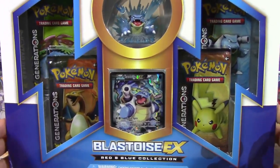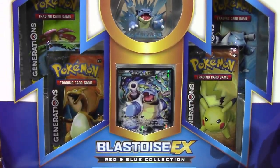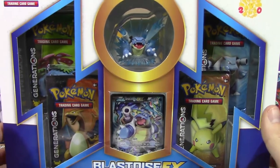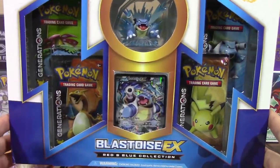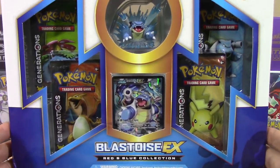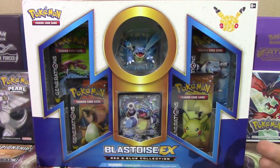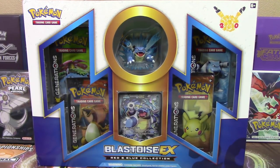This is the second installment of this series. We had the Charizard Box a couple months ago, and after this we're going to see Venusaur and then Pikachu. They're all a few months apart, but this is actually street dated to release on May 18th, which is actually tomorrow. Myself and one of my very good friends got a hold of these at the same time — this is going to be a viewer's choice Pack Battle versus Jordan Japan.